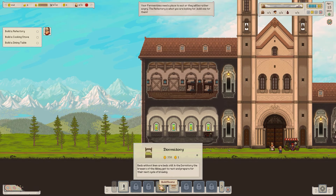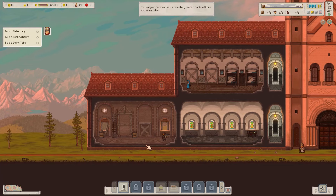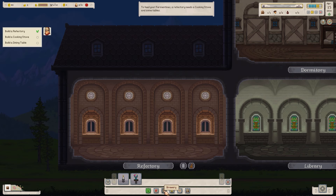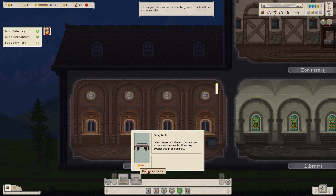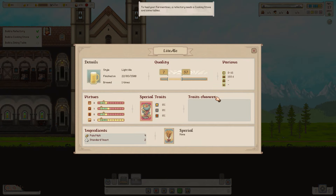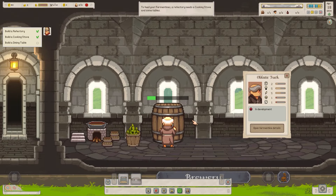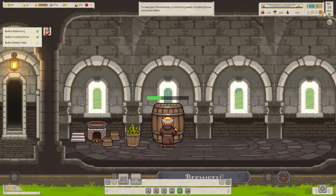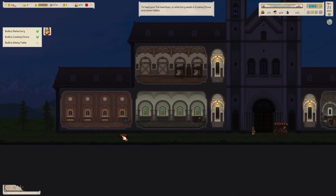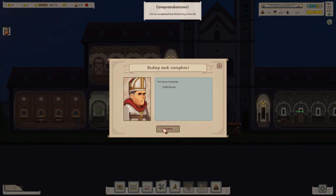We can do that. Go to build rooms and place a refectory. Our person will come and build that. Then for the refectory, a cooking stove — and we need a table, but sadly we are out of money, so we'll just have to continually brew. We sold some beer for 180 florins. Let's go for two sets of tables — each table can only seat two, so make sure we buy additional, which we've now done.